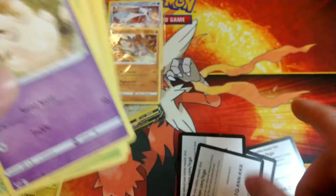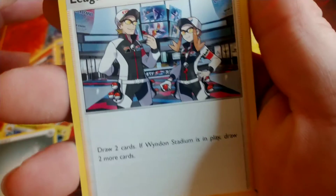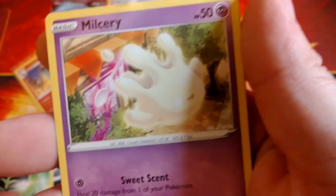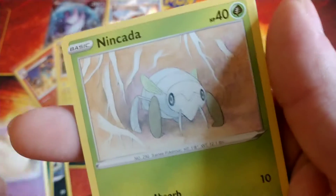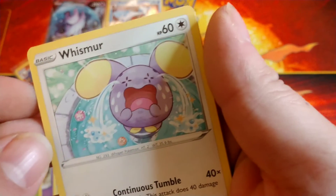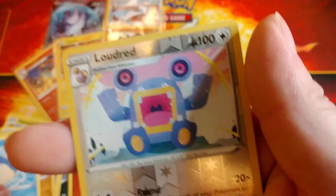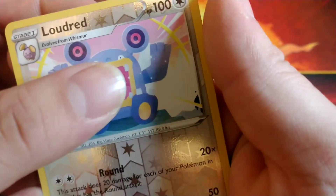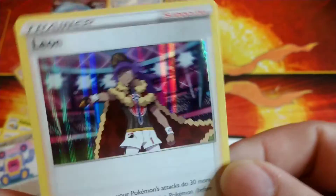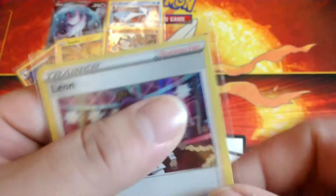Code card. Steel energy. League Staff trainer card, Carkol looking cool, Aromatic energy, Milcery, Ninjask, Whismur - crying his eyes out. Drapion, Wailmer. Reverse Loudred, and our final card for this video is a hollow Leon trainer card. Okay, not too bad, nice little hollow - there we go.